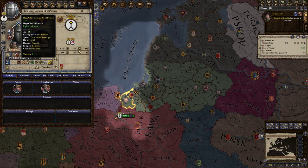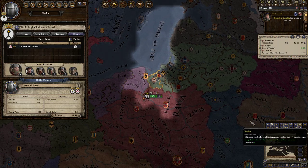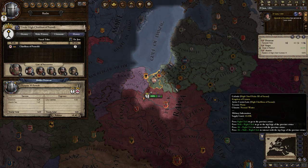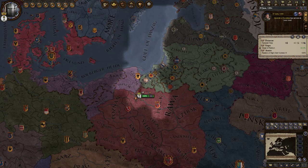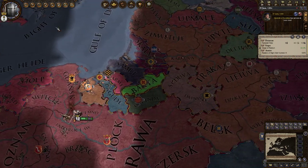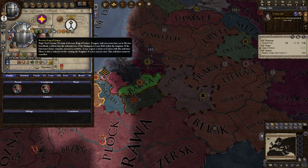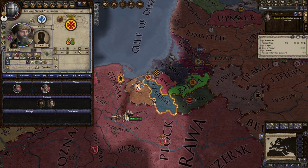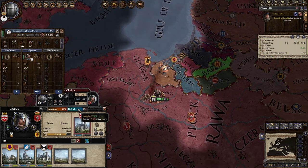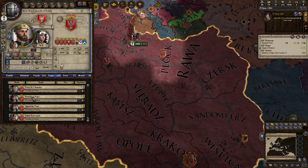We're just gonna take Prussia and then some pieces from here, and all of a sudden we would be in a position to do it. We already are a high chief, so we already are a duke — all of these start out as titular dukes. We're gonna try to do that, but we are content. I think I'm just gonna try to increase the size of my domain.